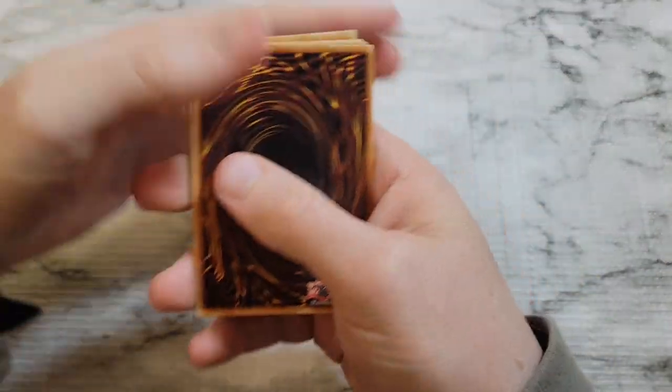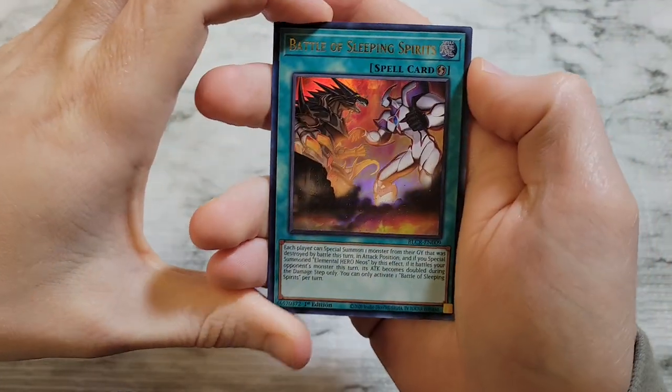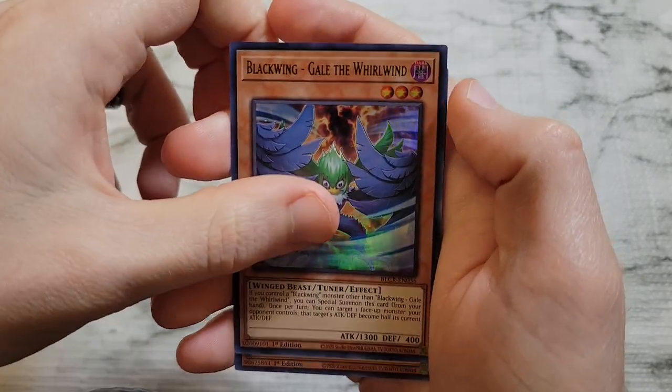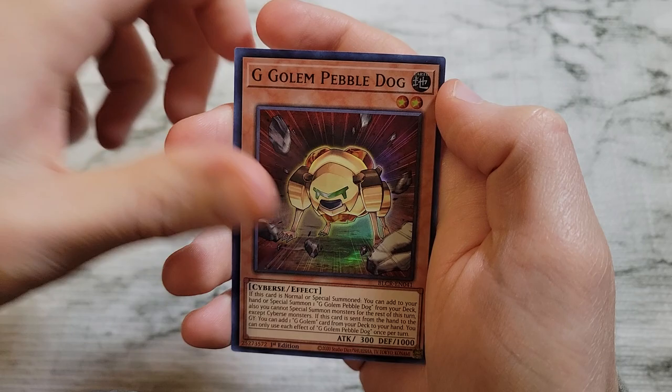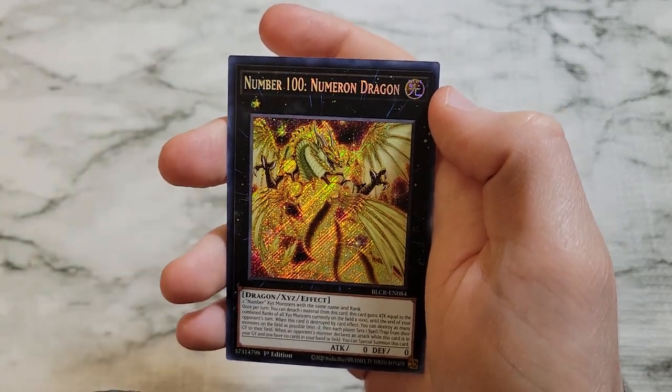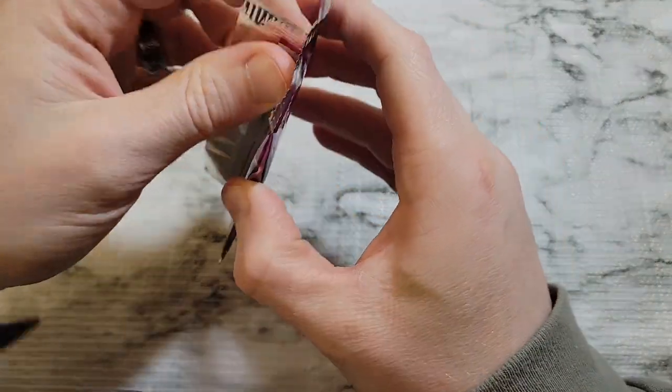I'm gonna have to up the game to start finding them. Battle of the Sleeping Spirits, Blackwing Gale the Whirlwind, G Golem Rock Hammer, G Golem Pebble Dog, and Number 100: Numeron Dragon — which is a very common secret rare in the set.